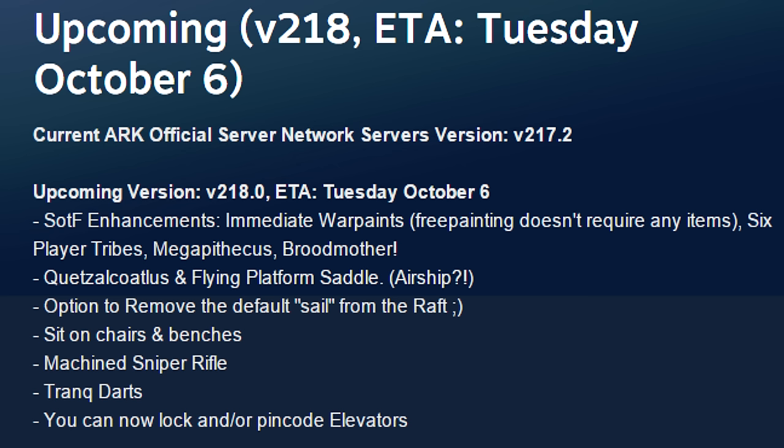Next up is the machine sniper rifle. This is going to be like the pump action shotgun and the assault rifle in terms of cost. I am guessing it is going to cost about 60 polymer or something along those lines, and a whole load of metal. That is quite expensive, but considering it is the advanced version of the long neck rifle it is probably going to be really, really good.